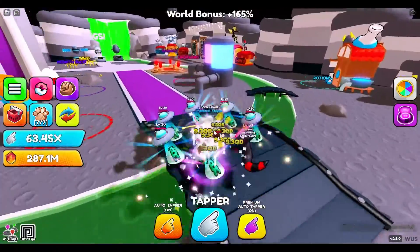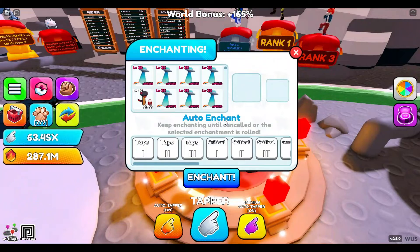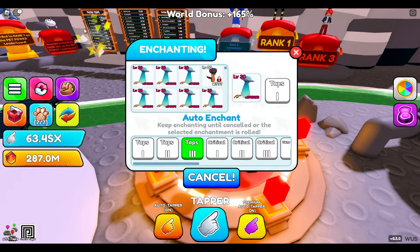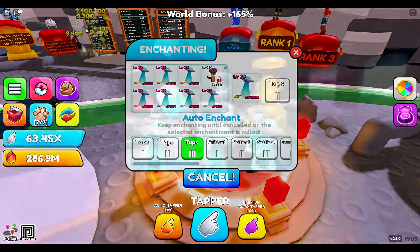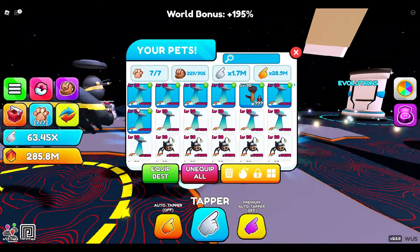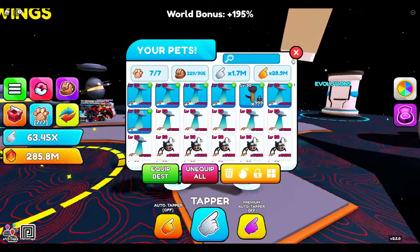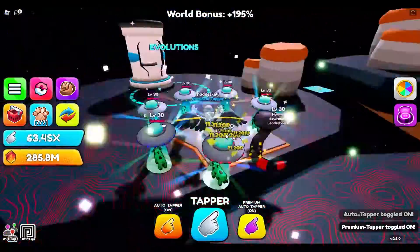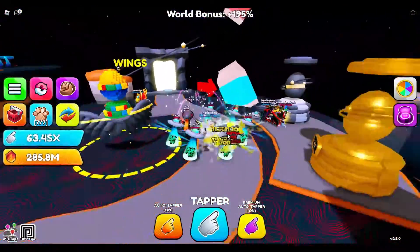Tell me how many Abductions you guys have — maybe we can see a trade happening. I might trade gems even though I barely have any. Let's get Tap 3 on each one of these. Alright, we are back — we got Tap 3 on everything. Full team of Abductions with Tap 3 on them, except one because I need the Luck. We went from 10.6 qd to now 11.2 qd just with those little boosts.